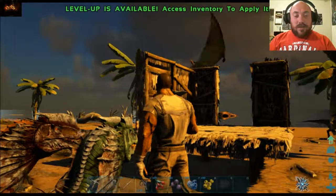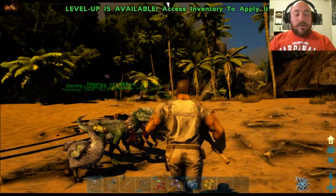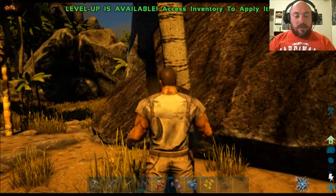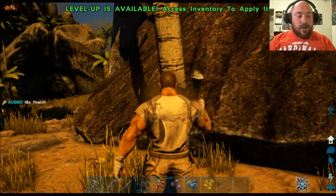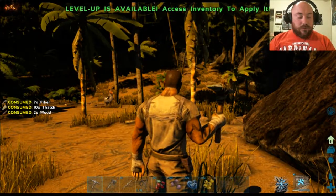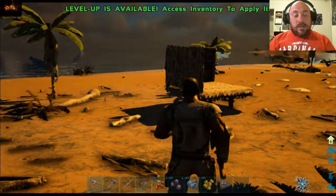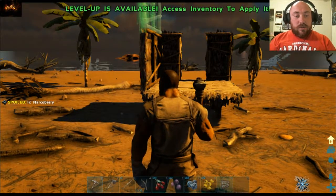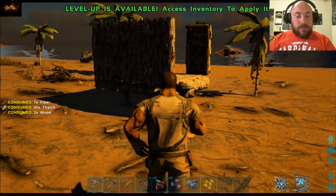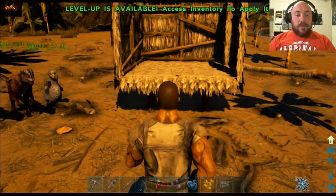That's going to be my next tame — I want a pteradon so bad. Those things come in super handy. I'll use my pick since it's a lot better for thatch. Got about 30 thatch there, so if I hit 9 I'll be able to build another wall. Another thing to note: whenever you're crafting, it is extremely difficult to move — you're super slow. So if you're running from something, make sure you're not trying to craft while running, because you're going to get caught.